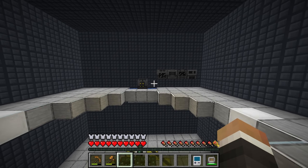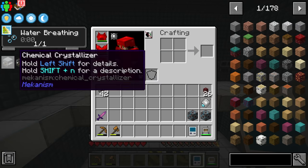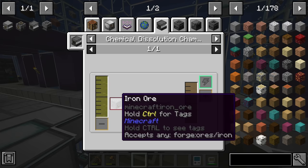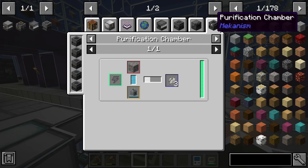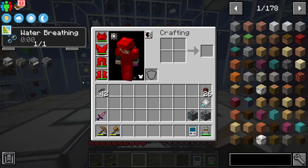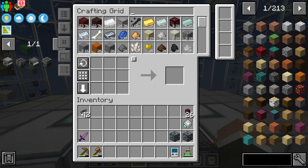At that point we will have the framework for all quintupling up and running. Of course, just getting these four machines isn't going to get us all the way there, because things do get more complicated. For example, the chemical dissolution chamber also needs sulfuric acid, and the chemical injection chamber also needs hydrogen chloride — both of which have their own side processes to set up. But initially, if we can get these basic four machines, we'll have the base setup for quintupling ready to go.